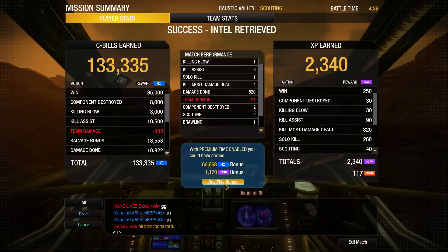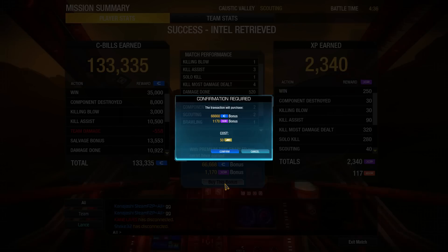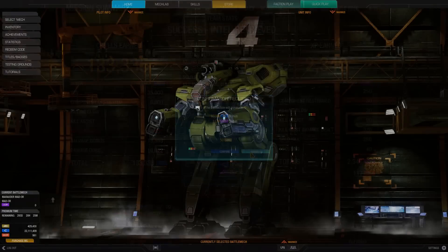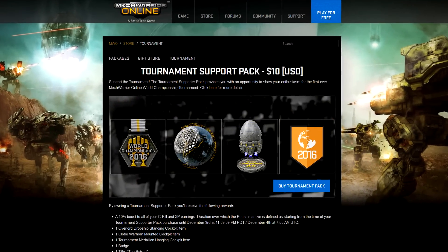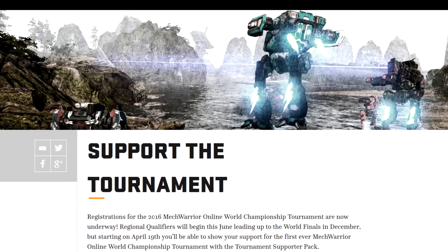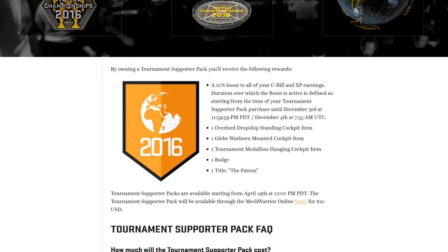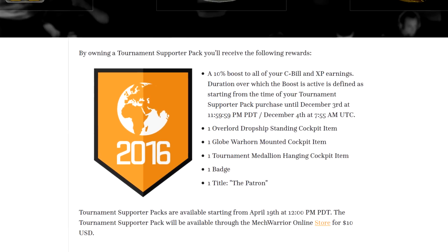There is a new option for boosting rewards with the end of round booster. This system allows you to spend 50 MC to boost a single match as if you had premium time, and is only available for players that are not currently running premium time. New in the store is the Marauder for C-Bills and the Tournament Supporter Pack. This package of cockpit items, badge, and title supports the upcoming MechWarrior Online World Championships, as 50% of the cost will be going towards the prize pool. This package also grants a global 10% increase in C-Bills and XP earnings until the end of the tournament on December 3rd, 2016.